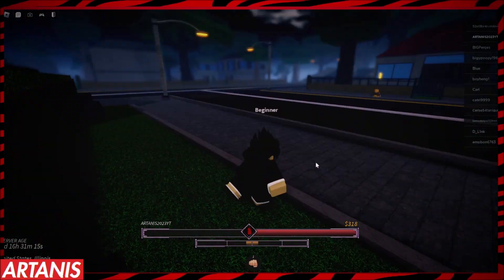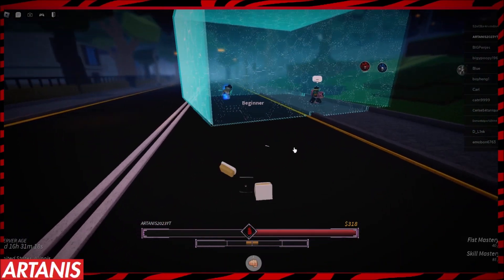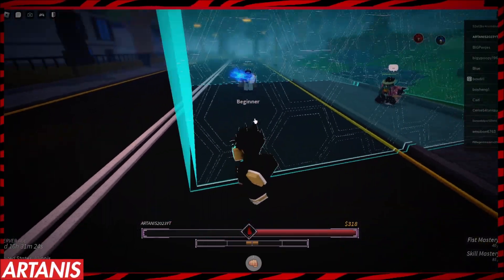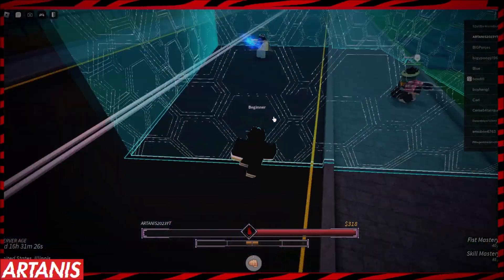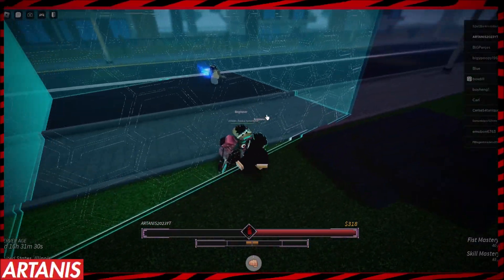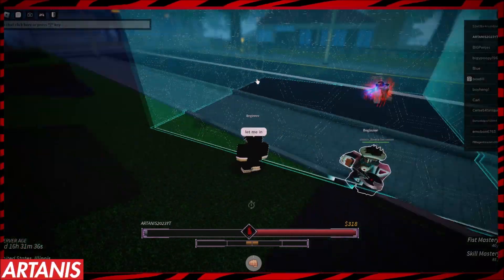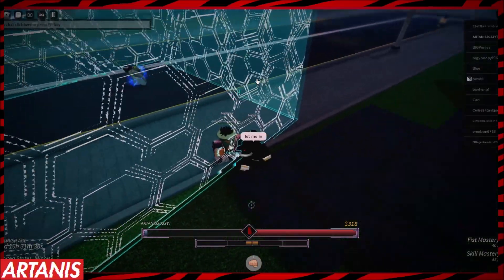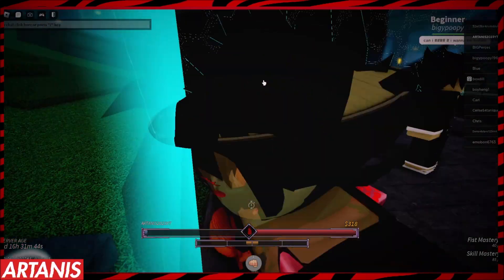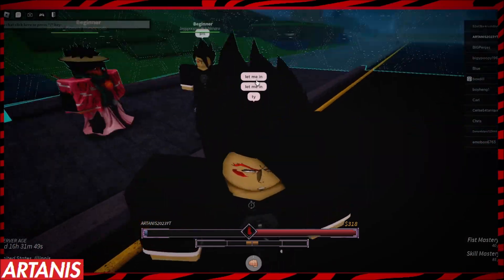Hey guys, welcome back to another video. Today I'm going to be showing you guys a script for Roblox Project Mugetsu. So if I could get through this blue hole I could show you this script — I'm not showing you guys the script until I get through this. I can't understand why I can't get through. Let me in please. Thank you, I got in. Now I can show you guys the script. Perfect.